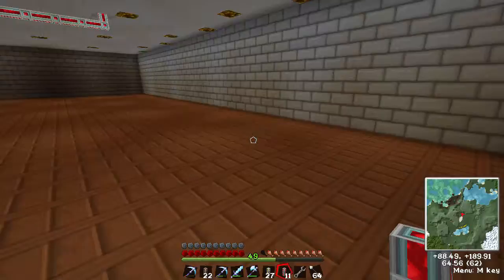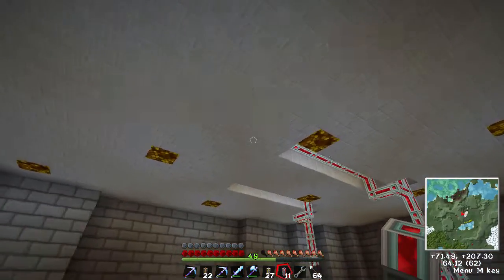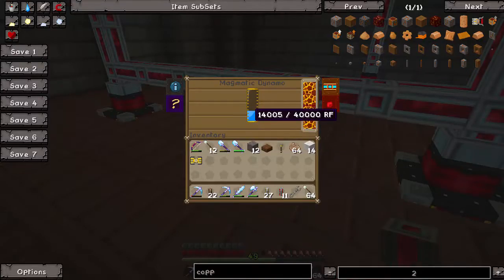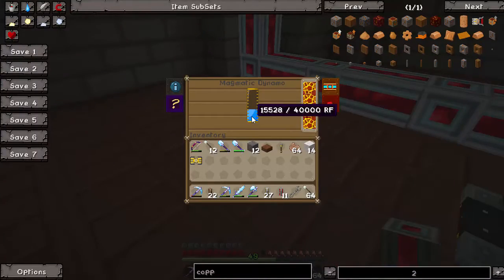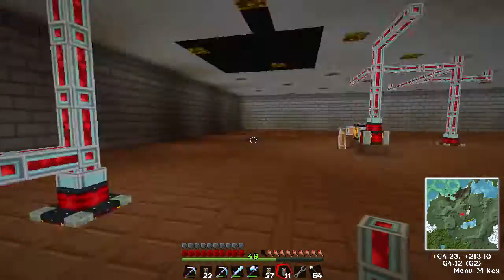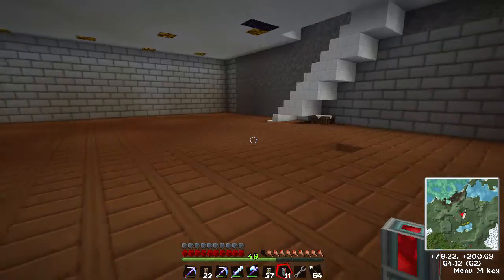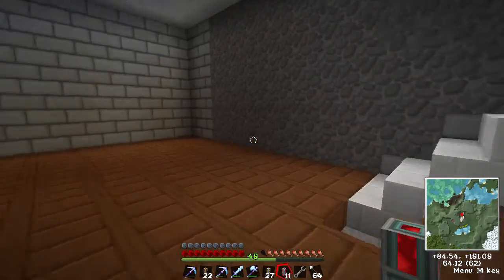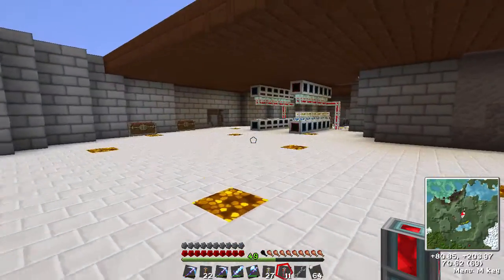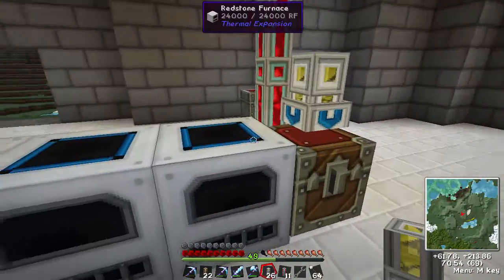I've added another couple of magmatic dynamos to the system. Those 12 machines are now being run by three magmatic dynamos - you can see they're filling up. It's going to take a little bit out of them, but once everything's full it should be enough to keep it going. I'll put some walls up and some facades here, and I'll show you how to do that just as soon as I get my item ducts. Let's put the item ducts across the top.